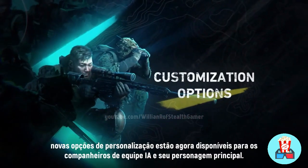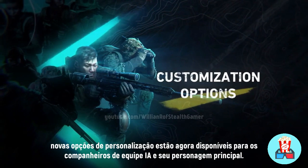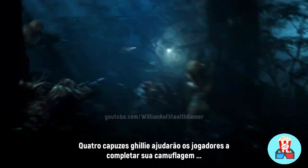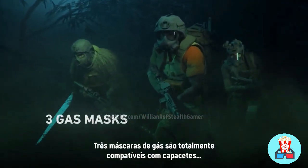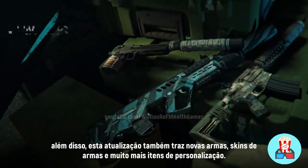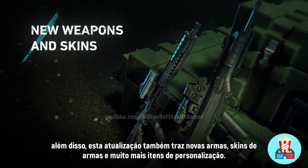Finally, new customization options are now available both for the AI Team-Mates and your main character. Four Ghillie Hoods will help players complete their camouflage. Three Gas Masks are fully compatible with headwear. And the iconic Ghost costumes are now available to all. This update also brings new weapons and skins, and a lot more customization items.